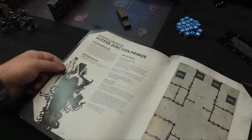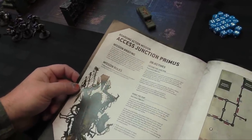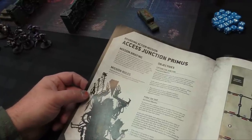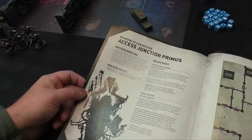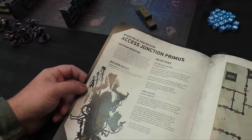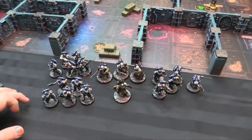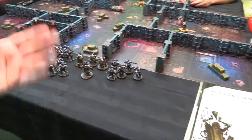Mission One: Access Junction Primus. As two opposing forces approach from either end of an arterial access corridor, whoever can press forward and drive their enemies back will have the opportunity to secure this crucial transit route and access vital systems throughout the ship. Underdog bonus: if one player is 30 or more points fewer, they can begin the battle with additional CP.